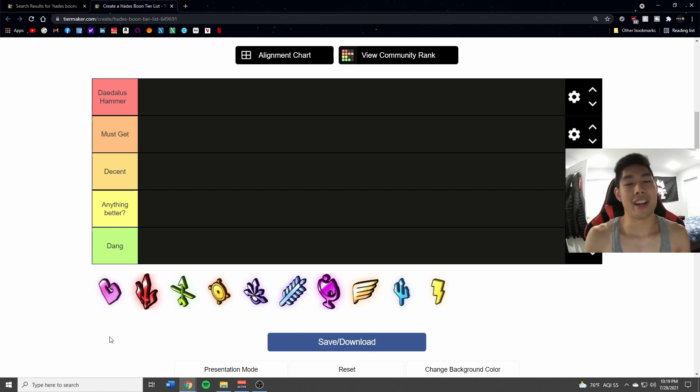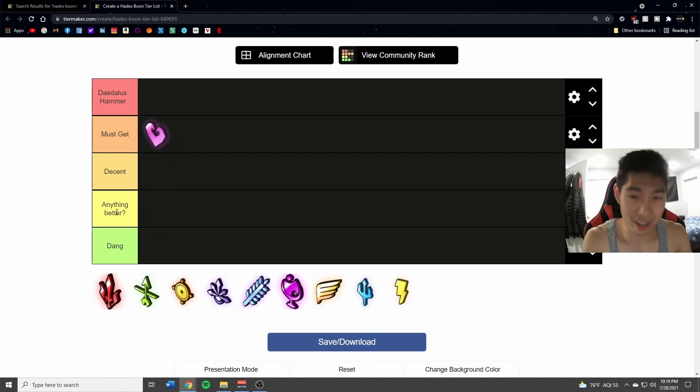So with Aphrodite, I already know this is a must-get. It has the highest damage increase in the game, I believe. For reference, we're just doing common rarity — no rare, epic, or heroic — but at common rarity it increases your attack by 50 percent, your special by 80 percent, and it also inflicts Weak. That's one of the best things and why Aphrodite is a must-get.